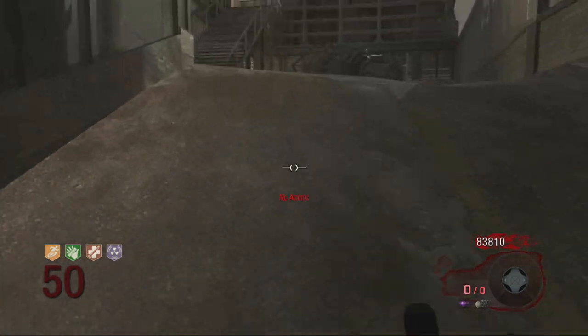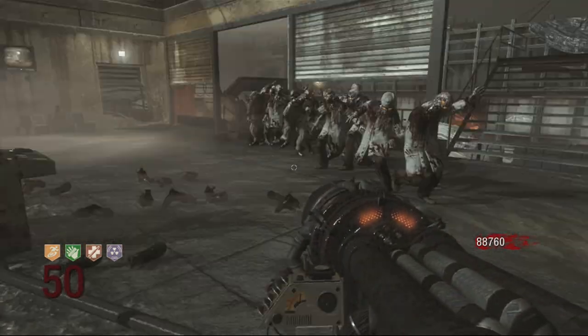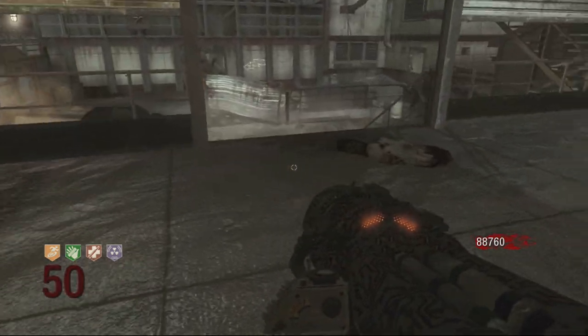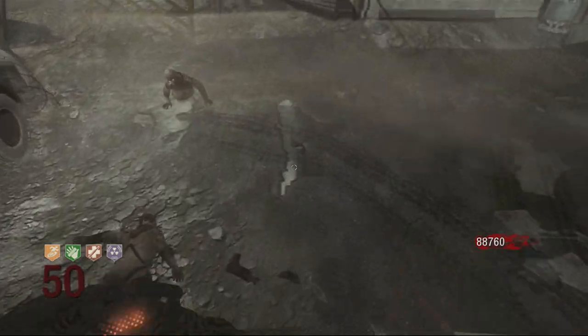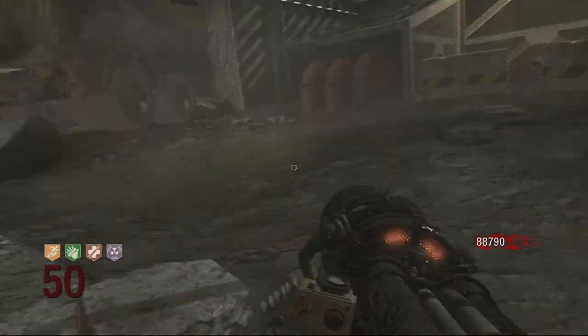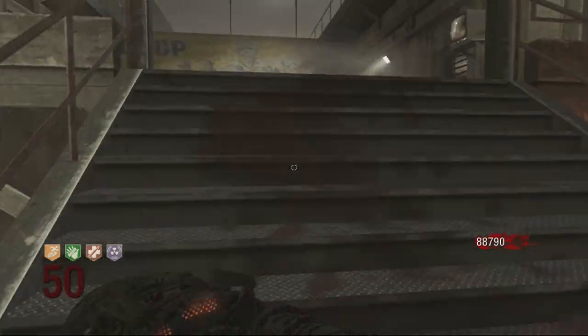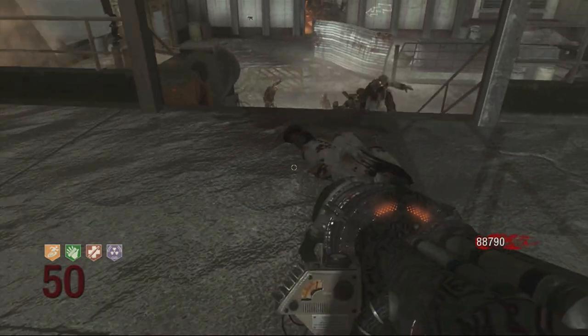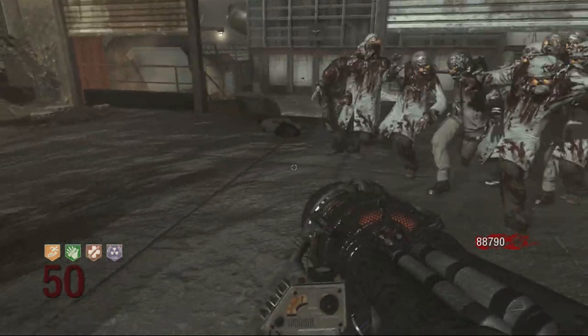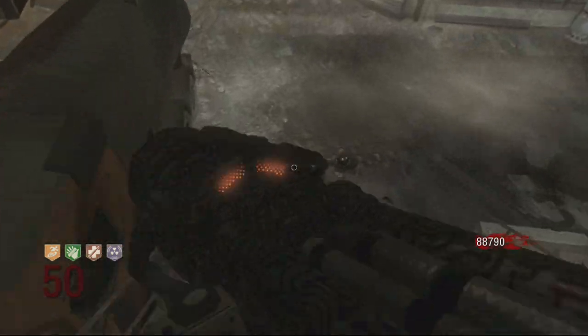PhD Flopper is a good perk to have, but the actual explosion you get from diving is really not that good. You can see right here — I'm flopping on this crawler and it's doing absolutely nothing. I think it actually stops killing zombies around round 20; that's when it starts only creating crawlers instead of killing them. So after round 20, PhD Flopper officially stops killing zombies unless they're already weakened. Stay far away from both PhD Flopper and ballistic knives.